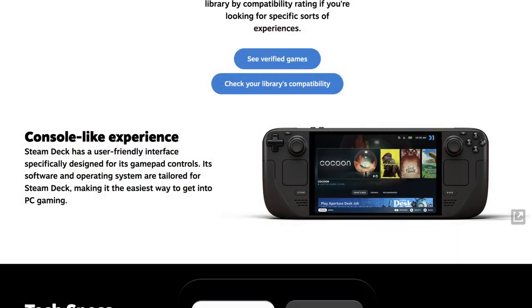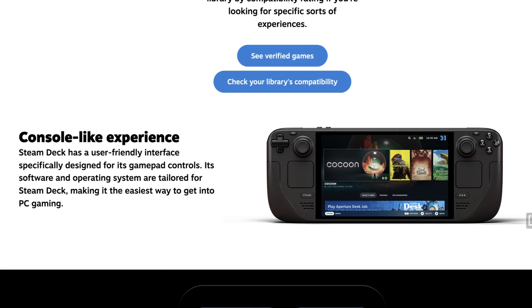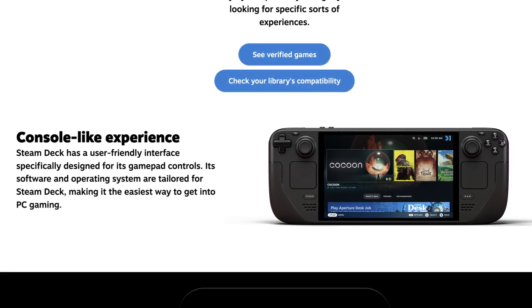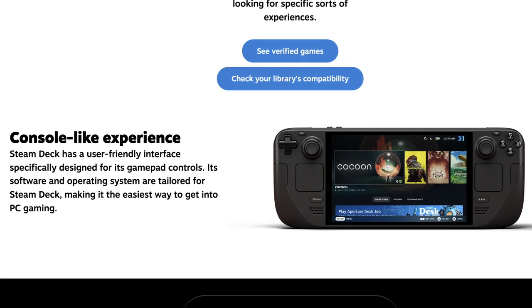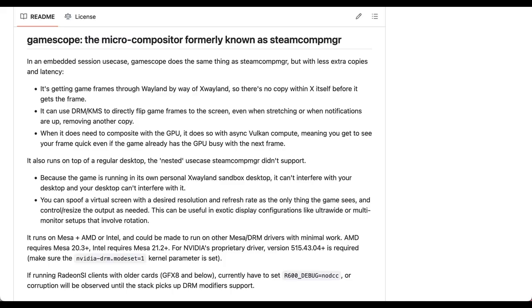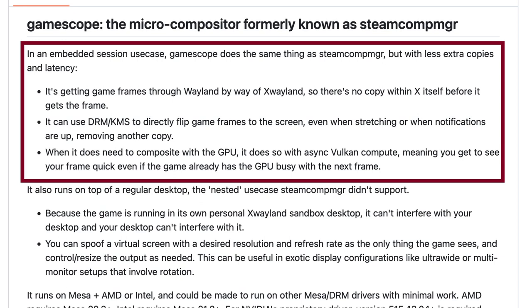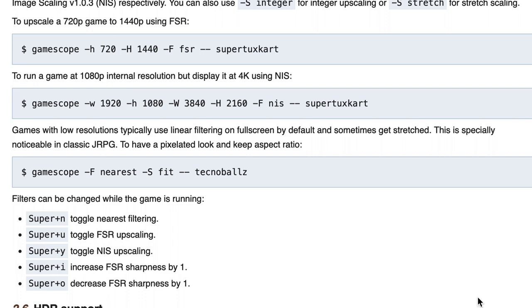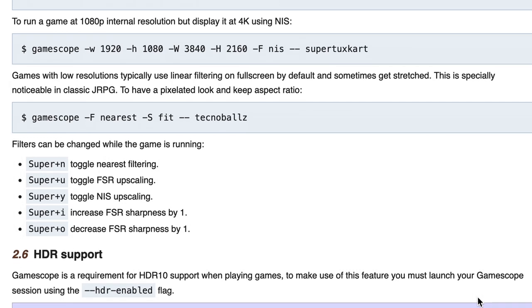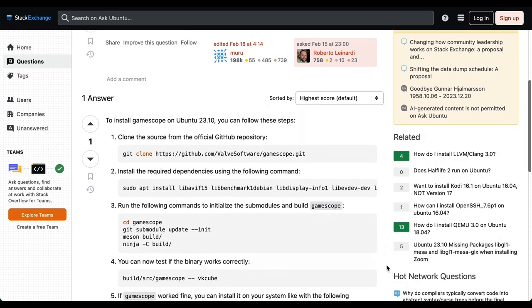While the installation process only takes a few minutes, it exemplifies Valve's dedication to streamlining the gaming experience for users. The number of improvements Valve has made to simplify Linux gaming is impressive. One of the most significant is GameScope. It brings numerous benefits to the Steam Deck experience, including frame rate limiting with minimal latency, global upscaling, and easy HDR support. In my opinion, GameScope is also essential for Linux gaming in general.